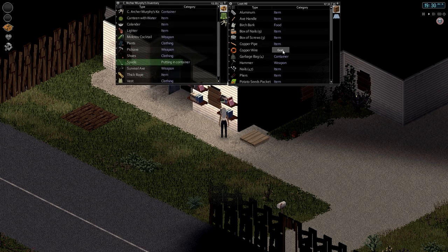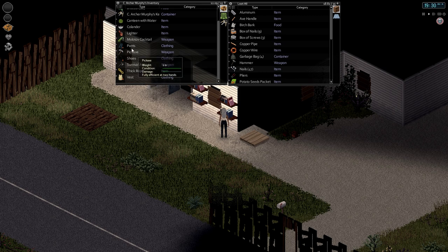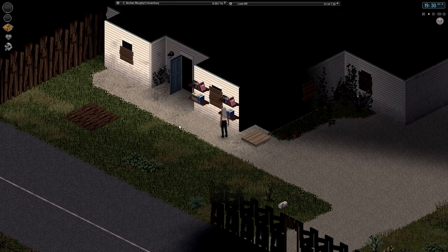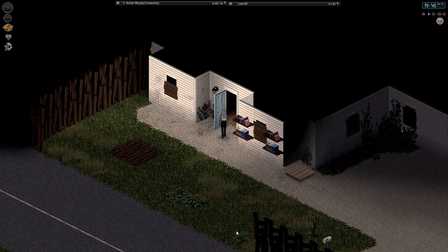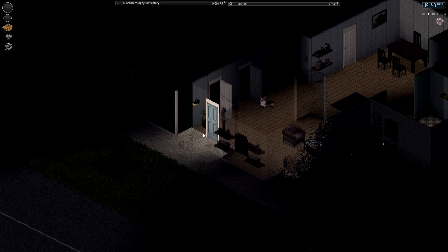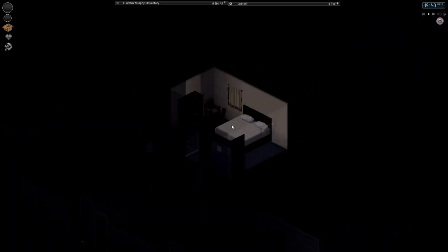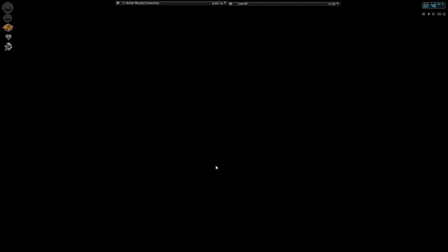Which is kind of annoying because I have so many other things that are useful. But that's okay, we'll put this all away and we'll come back to it. First thing I'm going to do is have her sleep, and then I'm going to finish this damn wall. For once in my Project Zomboid playing life, I'm going to actually complete the entire wall around my base.